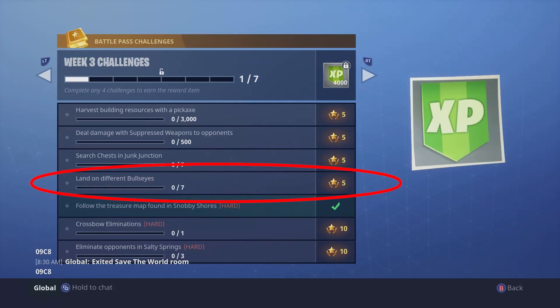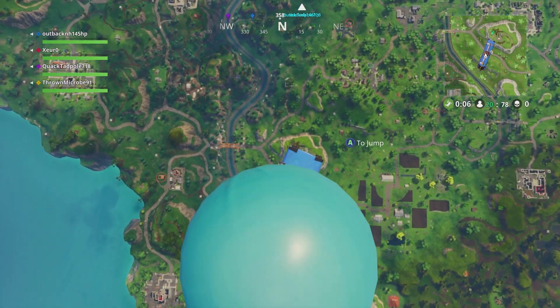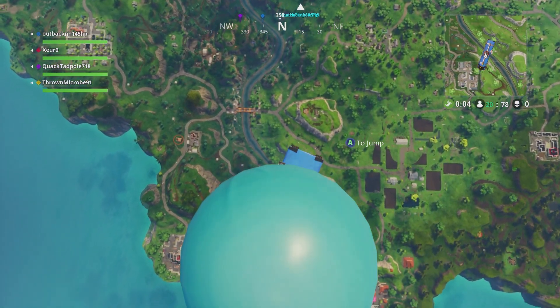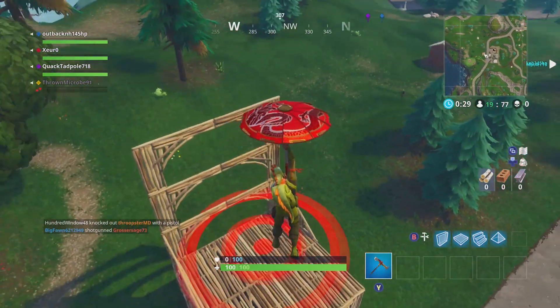Hey, what's up everybody. This video will be showing you how to complete the Land on Different Bullseyes challenge for Fortnite Battle Royale. With this challenge, Red Bullseyes acting as beacons have appeared all over the map and are visible from the bus. All you need to do is land on it and confetti will appear to signal that you have received credit for it.